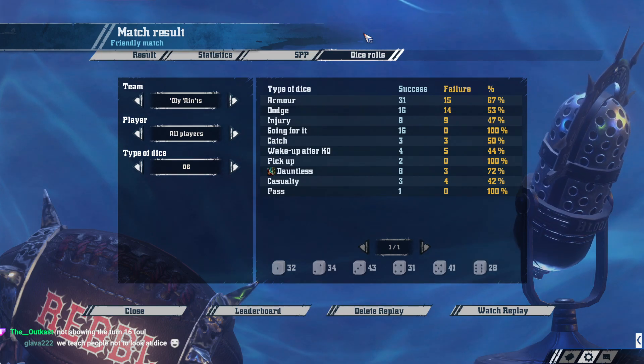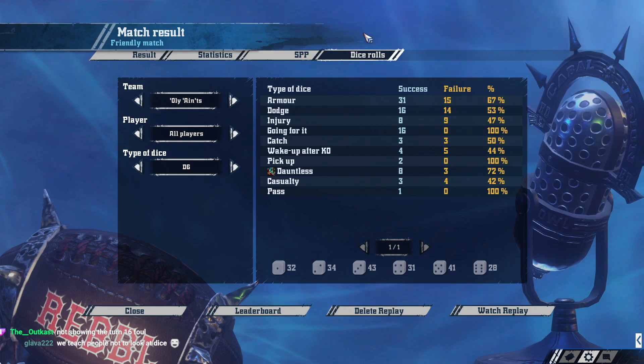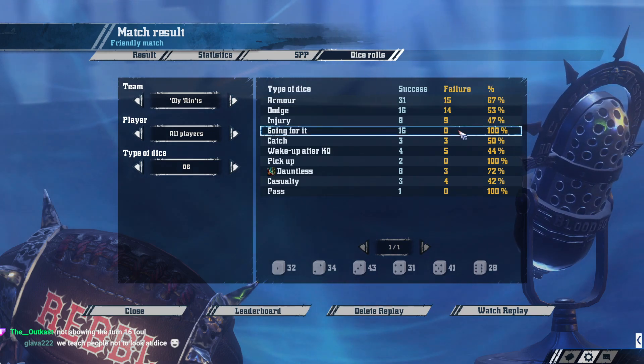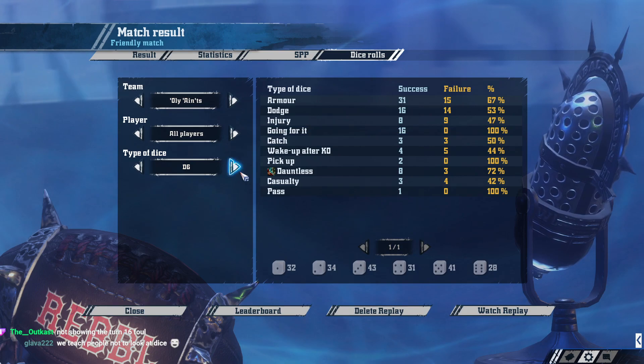Earthquake's dice were very, very good — but only secured a draw. Which goes to show that just having good dice is not good enough; you also need solid play. Even though my dice felt atrocious, I still managed to eke out the draw. But I did have 100% GFI, so my dice were actually above average.